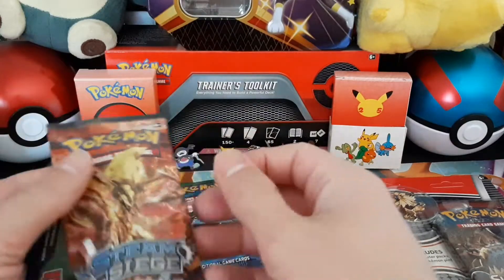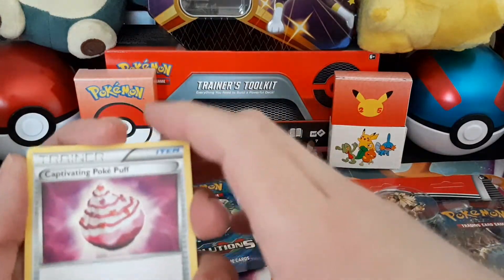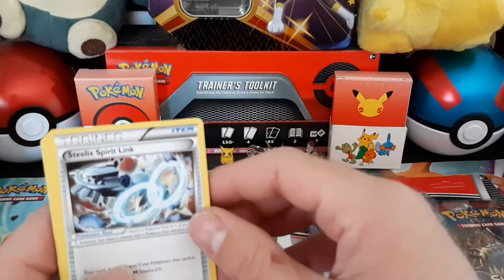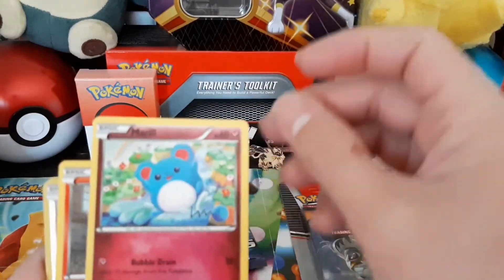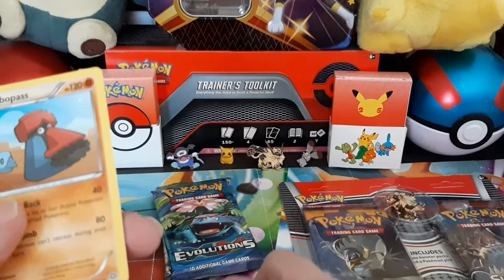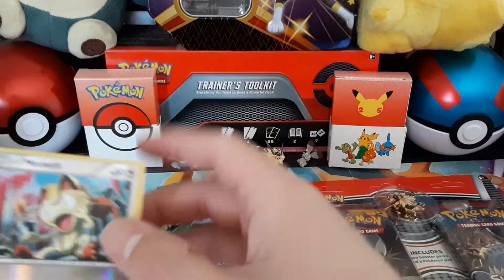Starting with Steam Siege — there's a code card. Got a Captivating Poké Puff, a Glary Steelix Spirit Link — that's a cool looking card. I know I have a lot of the other spirit links but I don't think I have Steelix. There's a Tangela, a Mero, a cool Ponyta, a reverse holo Meowth, and looks like I got a regular rare. Not a lot of highly sought-after cards in that set.